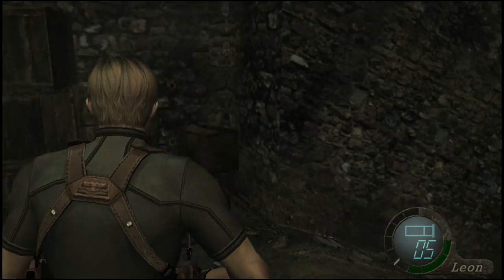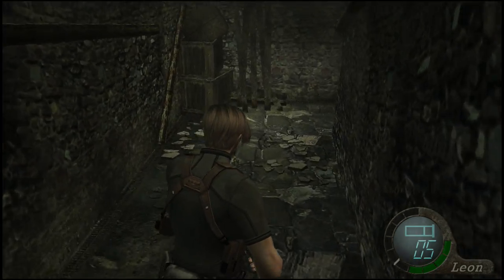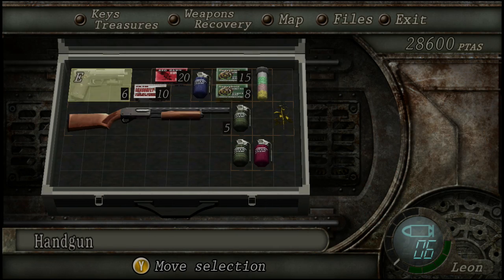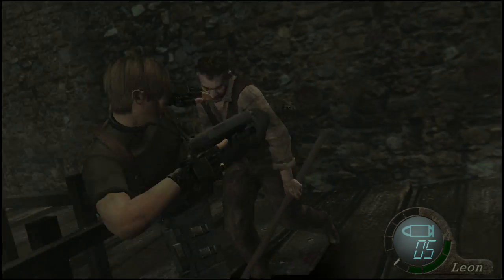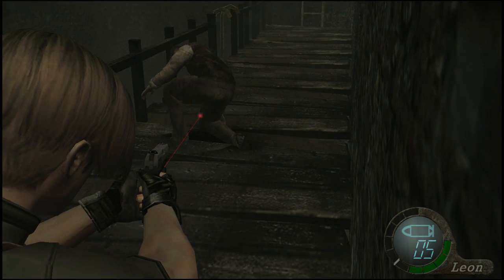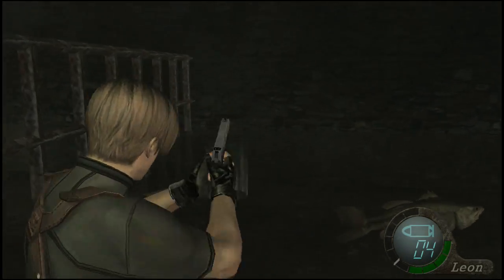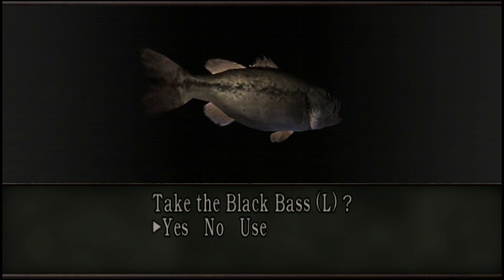Heading down into some caves — some sort of tunnel. Certainly doesn't look very sanitary for Leon. We are lucky though, CDub — I remember this part. There's an underwater pool coming up where you can go down and kill fish. Even though I've taken a lot of hits this episode, we can actually go fishing to get more health packs for the road ahead, and we're definitely going to need them.